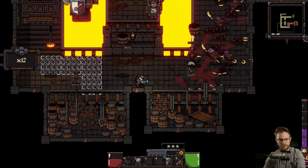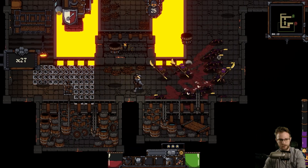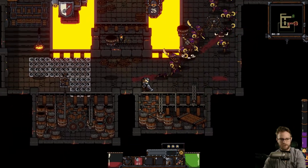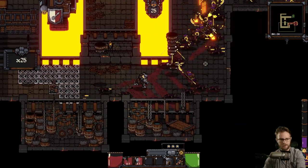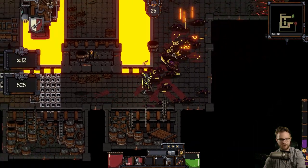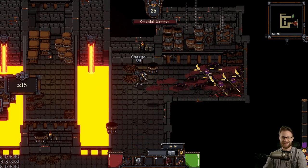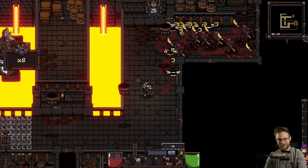We got our combo meter going up there. 23 combo, 27 combo, 29 combo, 30 combo. Throw another grenade. Blast, blast, blast. Let's do hammer time. There we go. And cannon. Boom. Feels good. That cannon - they did get the right juice on that. That feels pretty dang good.